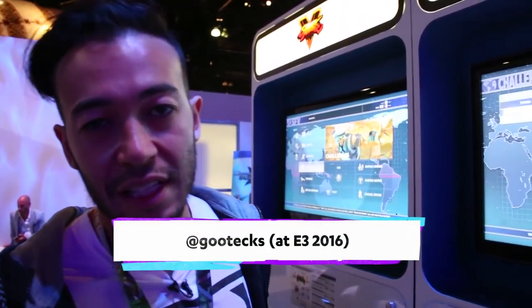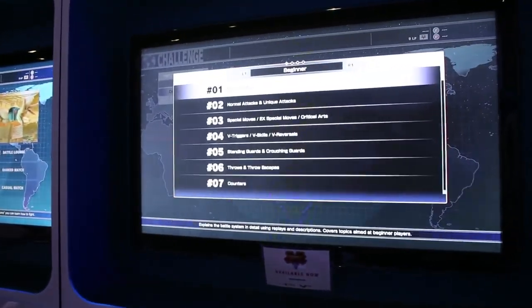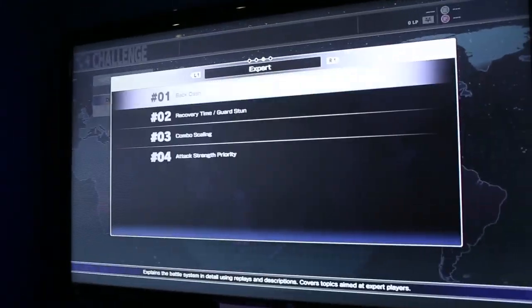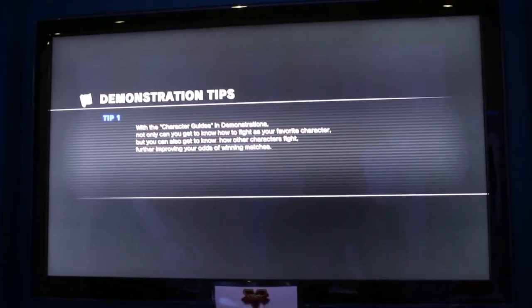What's up guys, it's Gutex. We're still here at E3 and I thought we would go through some of the demonstrations and trials for Ibuki. One of the first steps I take when learning a new character is to go through all the stuff that Capcom has put in the game to explain what you're supposed to do. So let's go over to character guides.